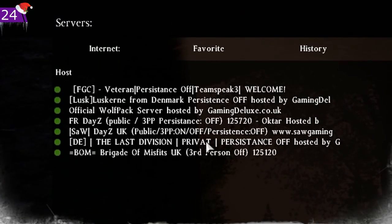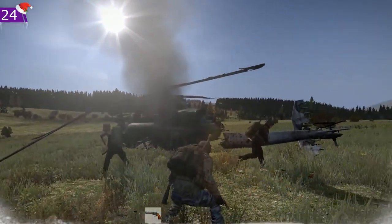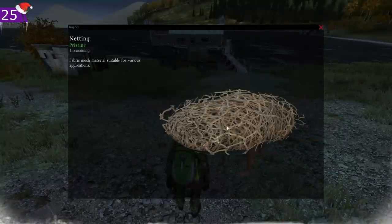On persistent servers, helicopter crash sites are invisible. Search on persistent-off servers if you want to find any. The model for American helicopter crash sites has also changed.